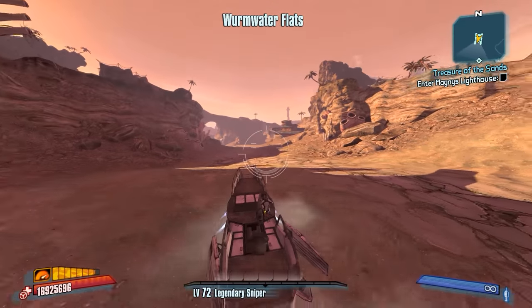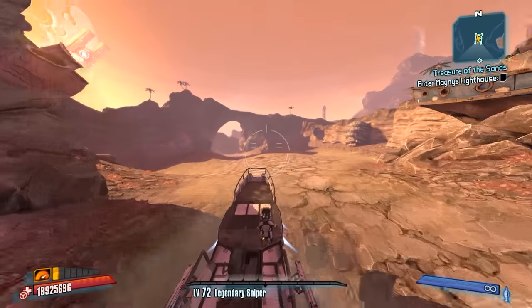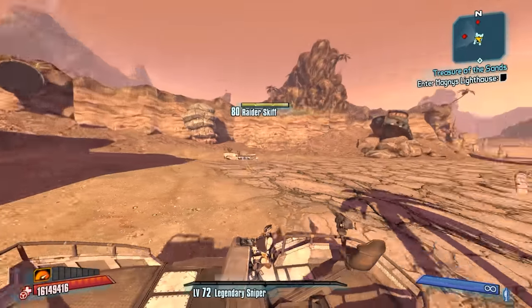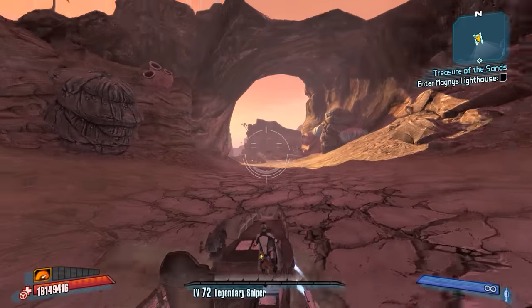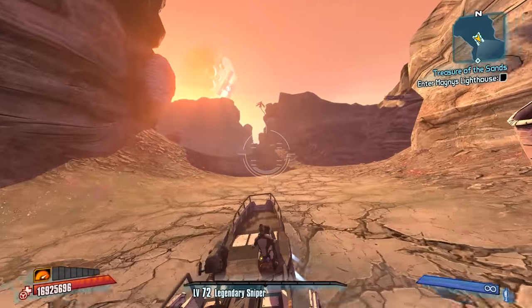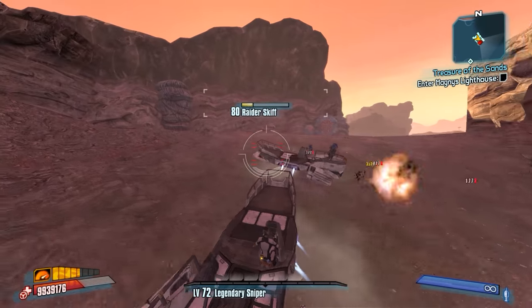Magnus Lighthouse is this way. I think there will be one more ambush party if we actually go into Magnus Lighthouse this way instead of fast traveling there. But this does give us a cool feel that we are in a deserted ocean here that is dried up, and there are a bunch of pirates still around. I like this — this is a very cool DLC. I feel like they did the best job with the atmosphere on this DLC.